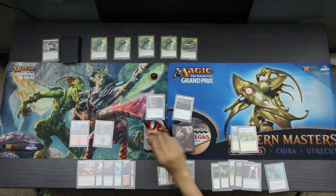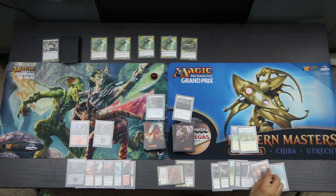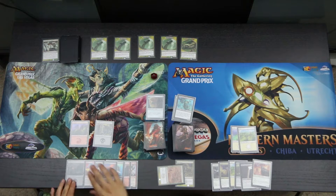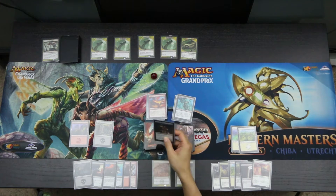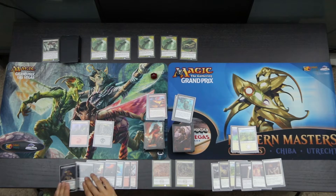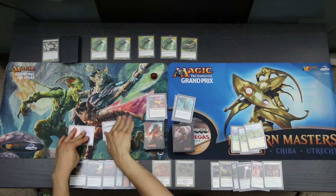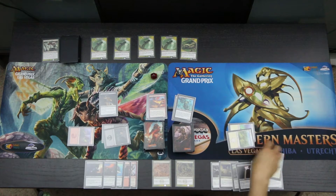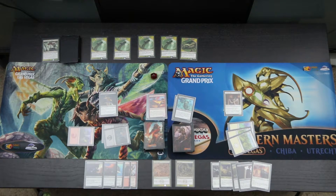At the end of the turn, we use the Harvester. Ingrath draws a Swamp and Vraska draws an Exultant Skymarcher. We discard the Queen's Bay Soldier and the Storm Fleet Pyromancer. We untap and draw. Ingrath draws an Ingrath's Ambusher and Vraska draws an Inspiring Cleric. We play a Swamp for Ingrath and a Plains for Vraska. We tap out for Ingrath and play an Ingrath's Ambusher, and tap out for Vraska to play an Inspiring Cleric, gaining Vraska 4 life to go back up to fourteen.